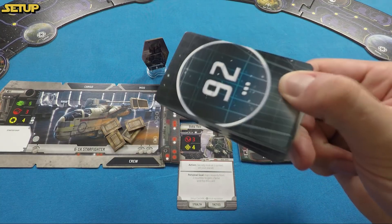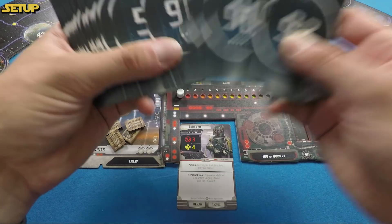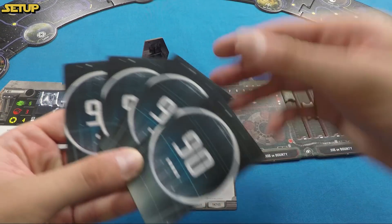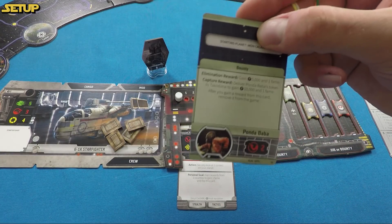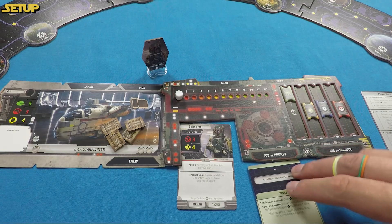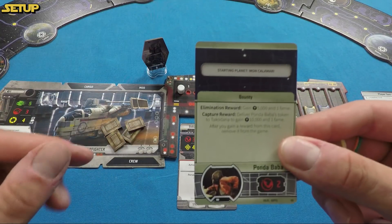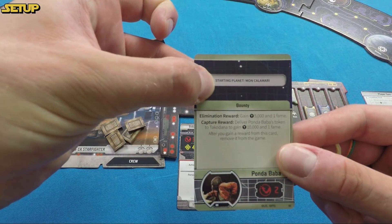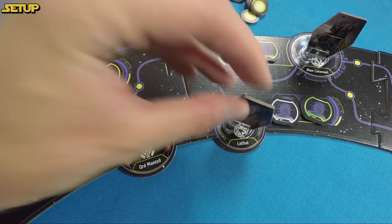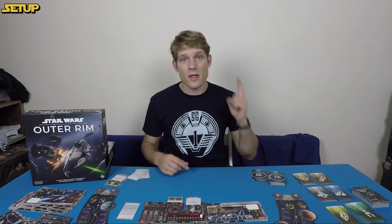Setup also references the data core deck — find the specified card number, like card 90. There may be more than one, so fan them out and pick one at random. For Boba Fett we got a bounty — find Ponda Baba — which makes sense. Put this into your job or bounty slot under your board. The card also tells you your starting planet: Mon Calamari, though it also mentions Lothal as an imperial control planet.